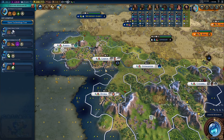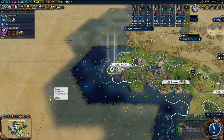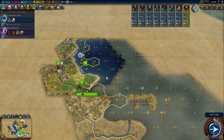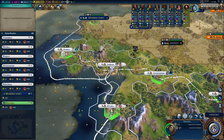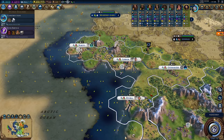Culture doesn't work that well but doesn't work very poorly for Portugal either — you just have no real bonus towards it, unless you count trade route distance as a bonus since trade routes let you increase tourism on other civilizations. It's a little bland, but you will be buying all the great works in the game, so 6 out of 10. Finally, religion — just don't worry about religion as Portugal. You have nothing pushing you here, so 3 out of 10.